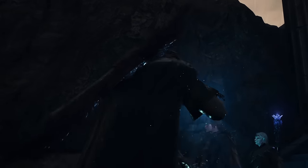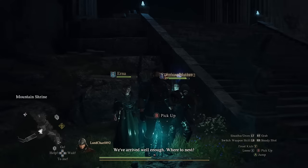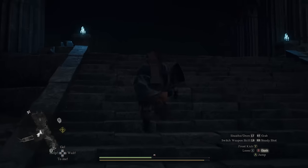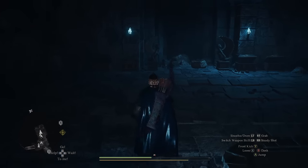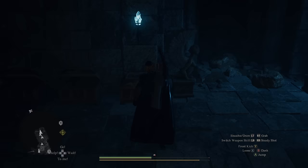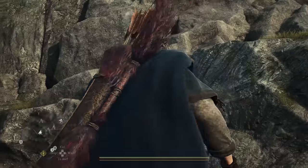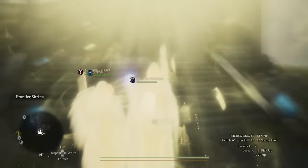This next portion is a hundred percent optional. I actually do not recommend you do this, but I ended up using two Fairy Stones to go back to the main location to open the last chest that I forgoed so I could grab onto the Sphinx. The last chest contained 1,200 Rift Crystals — that is a very low amount, and in hindsight, it wasn't worth the two Fairy Stones. I recommend you do not do that and just continue from the location you're at.